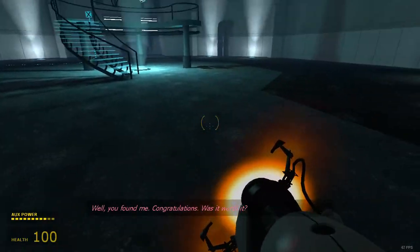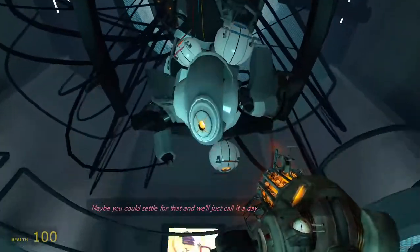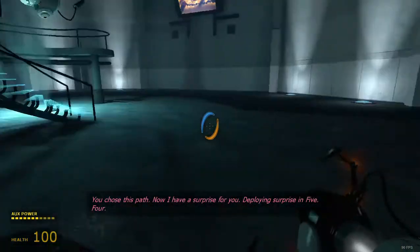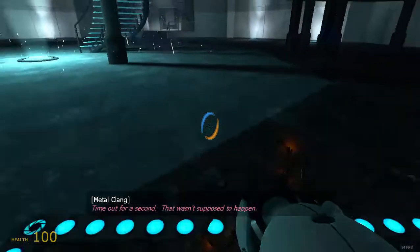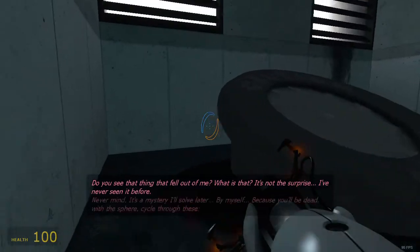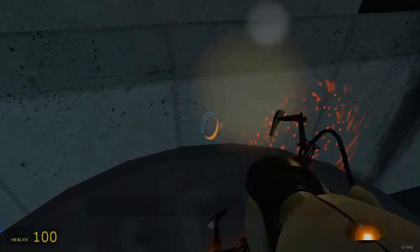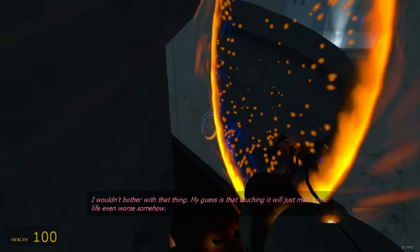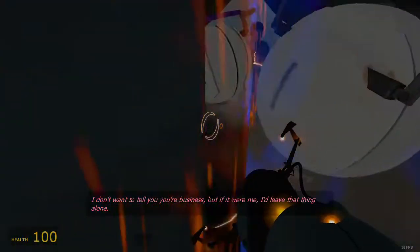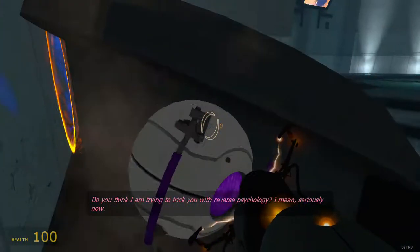Well, you found me. Congratulations. Was it worth it? Because despite your violent behavior, the only thing you've managed to break so far is my heart. Maybe you could settle for that and we'll just call it a day. I guess we both know that isn't going to happen. You chose this path. Now I have a surprise for you. Deploying surprise in five, four. Time out for a second — that wasn't supposed to happen. Do you see that thing that fell out of me? What is that? It's not the surprise. I've never seen it before. It's a mystery I'll solve later. By myself. Because you'll be dead. Where are you taking that thing?